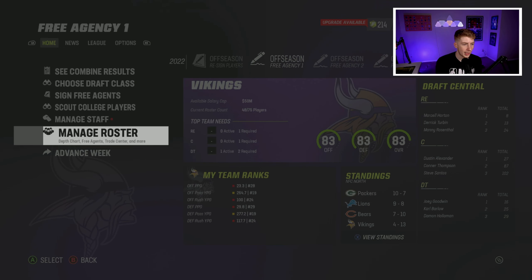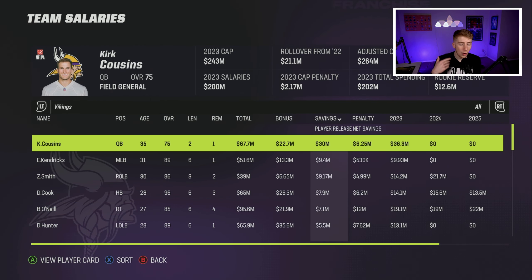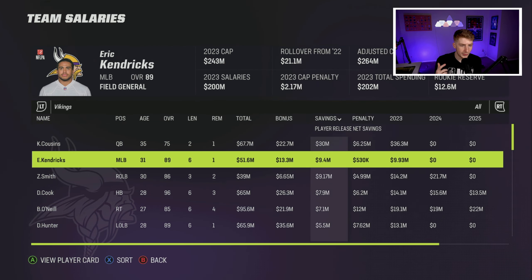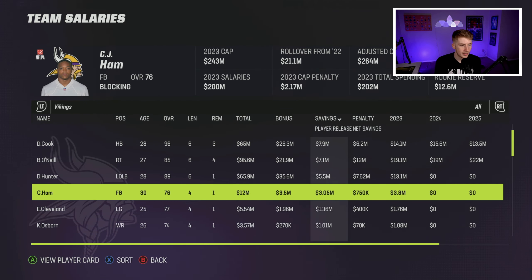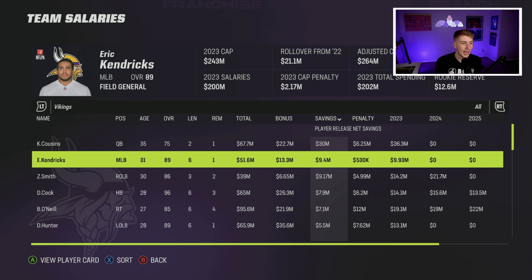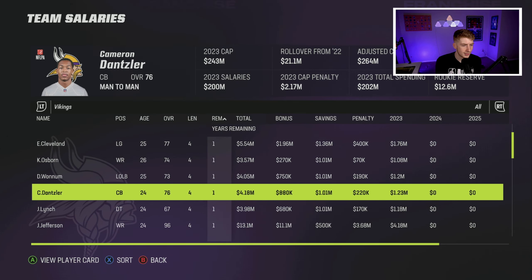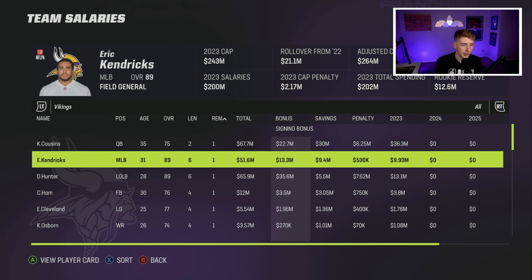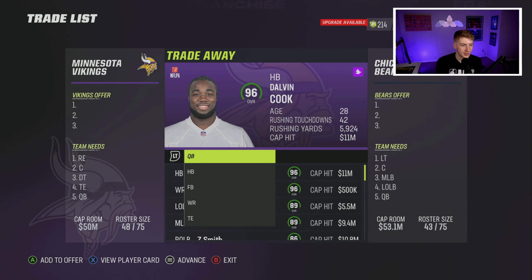Looking at salaries, Kirk Cousins has come down to a 75 overall — I'd love to move on from him and can free up 30 million by cutting or trading him. Eric Kendricks has one year left on his contract, so he's another candidate to trade. Dalvin Cook is an 86 overall and I don't want to move on from him. I'm going to use the trade finder on both Kirk Cousins and Kendricks to capitalize on their value right now.